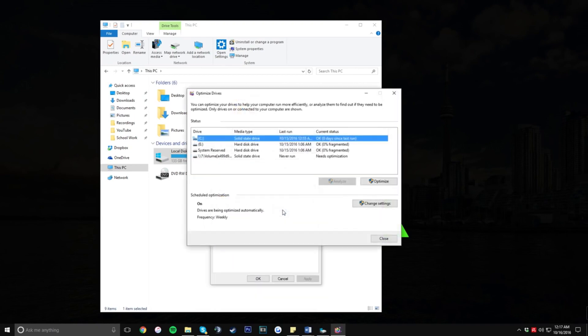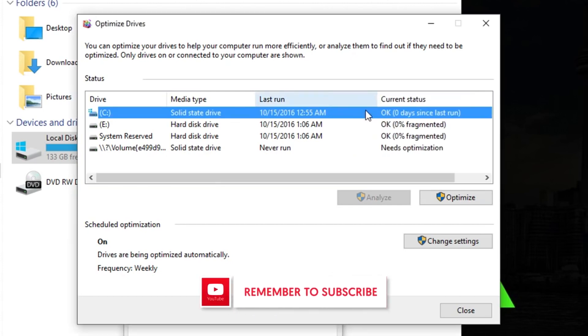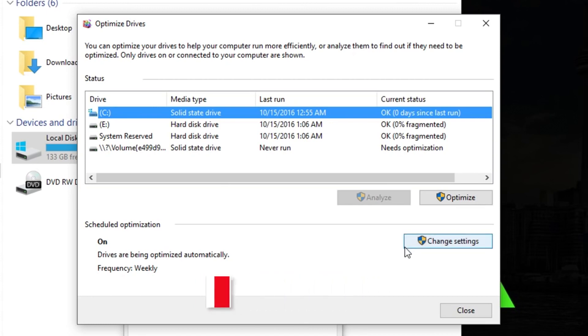Once done, click on the Optimize button right under the Check button. This will optimize your hard drive — basically defragging it — and will make your hard drive run much faster. Windows tries to optimize your hard drive when you're not using your computer. A quick note: you really don't need to optimize your hard drive if you're using a solid state drive. This really only benefits computers that still use a mechanical hard drive as their main drive.